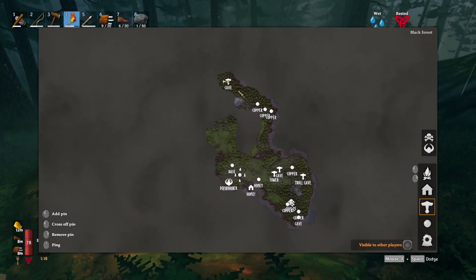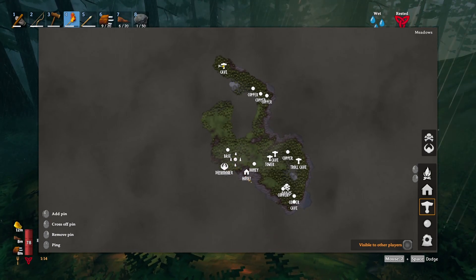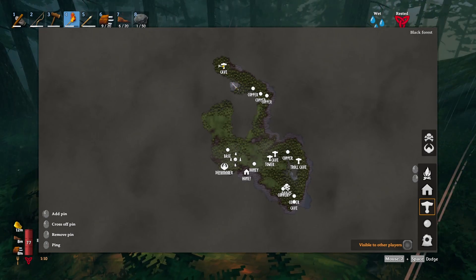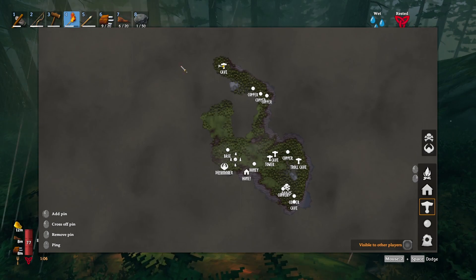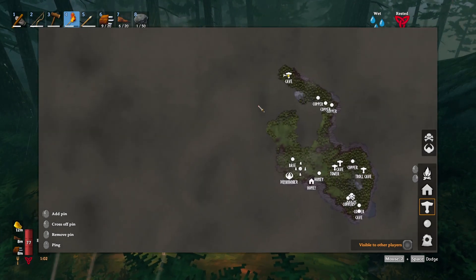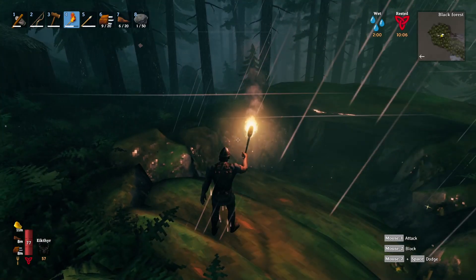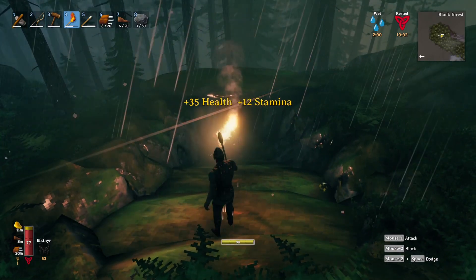We died right there — went ahead and removed that marker. We started over here, came in this way, home is right here. I've since walked the entirety of the shore all the way around — I've almost made it all the way around this entire island. I'm not sure how the islands are, they're all procedurally generated, but I've made my way all the way up here in search of surtling cores.